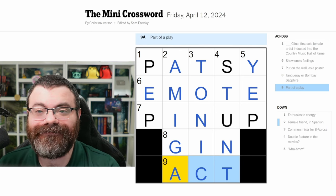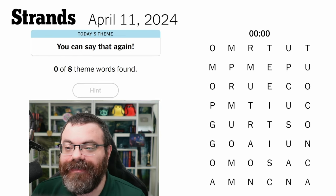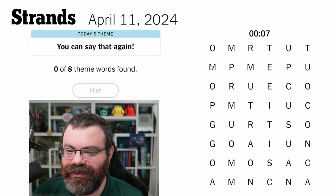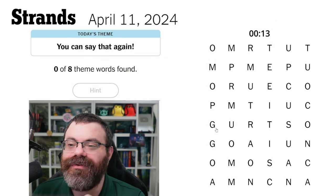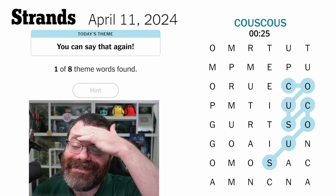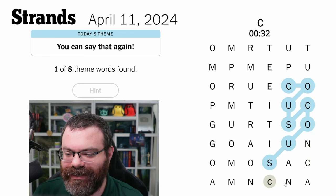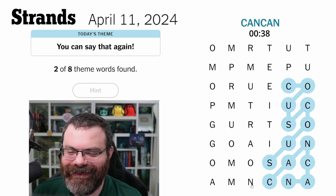Let me know how you did. Let's do Strands for April 12th. Today's theme is 'You Can Say That Again' — like repetition, maybe. Let's use our border strategy, especially corners. Say that again — are we talking about repeated letters, or something that repeats like couscous? I might actually see couscous. Knickknack — can can — this is gonna be a weird one.